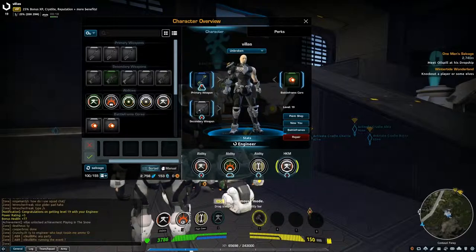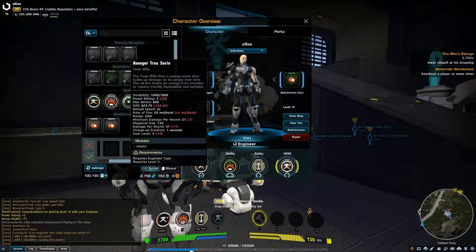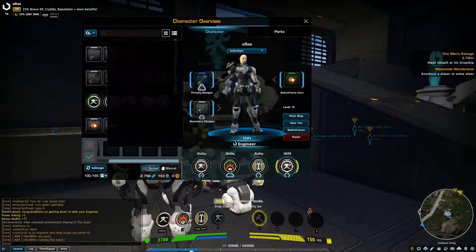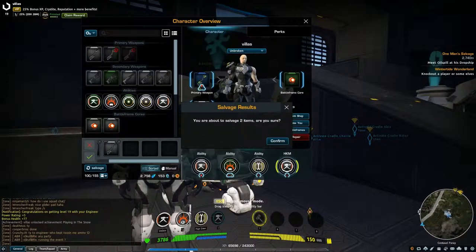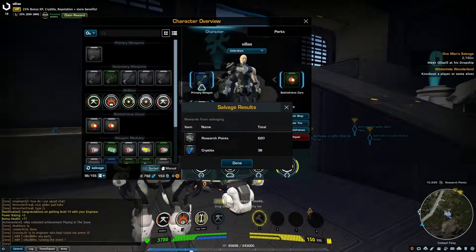If you have more than you need, you can salvage using this button. Click it, drag your item in and click the check mark. I'll drag one I don't need right now. You can also just left-click an item and it will automatically go in. If you put one in you didn't mean to, click the little X on the right side to put it back. When you're done, hit the check mark — it will ask if you're sure, you say yes. What it does is take items apart and get base components like research points, which you need to construct items, and crystals, which is basically your currency.